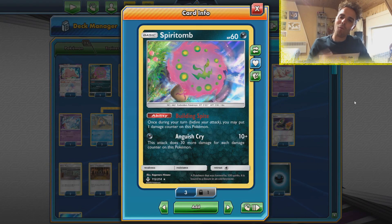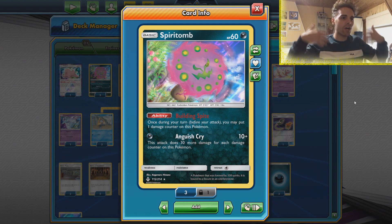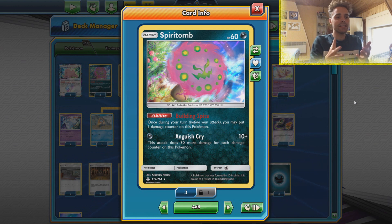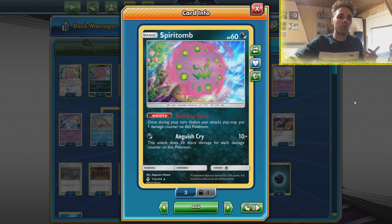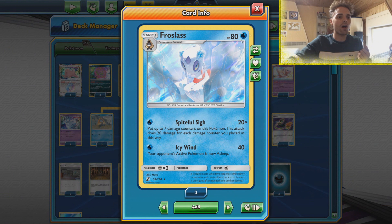What's up YouTube? It's Zaddo's TCG here and welcome back to another TCG battle video on my channel. Today we're gonna be checking out a unique Spiritomb list - this is gonna be Spiritomb Frostlass. This deck has a little bit of potential because it is a one-prize deck and it has type coverage with Frostlass, which can also one-shot things like Reshizard.